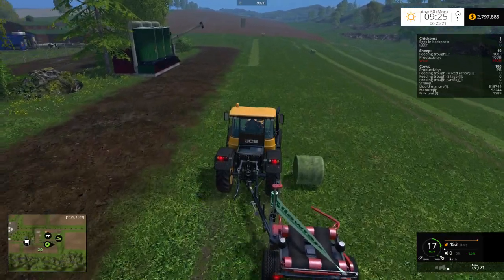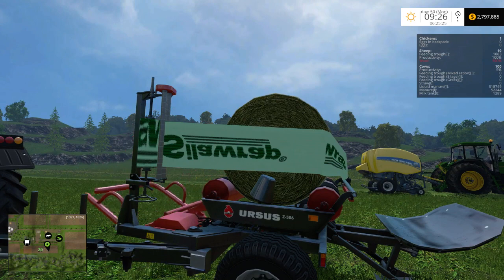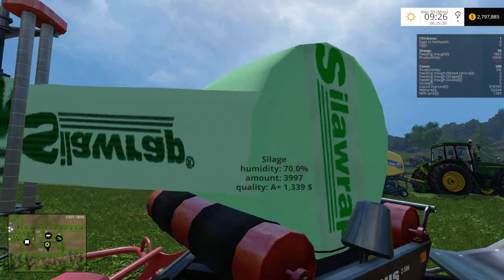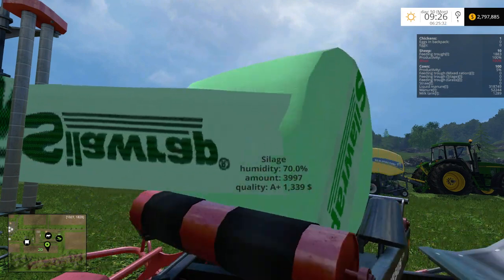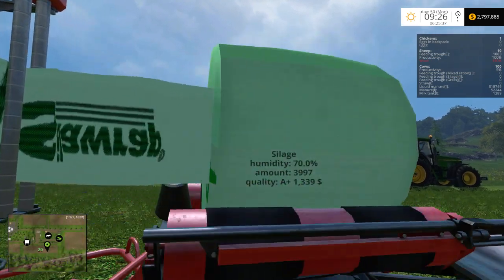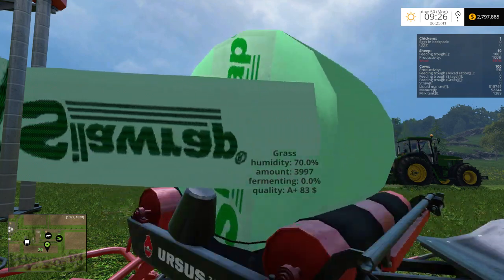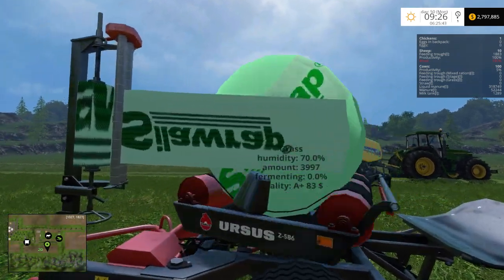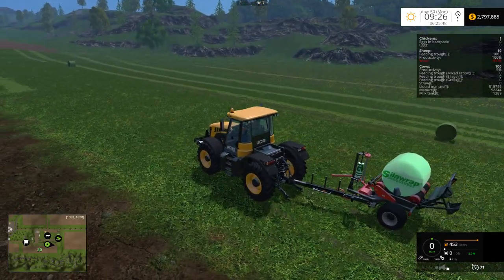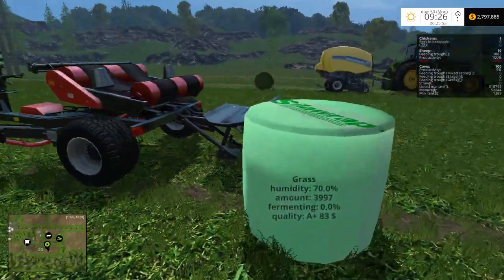Here is the green wrap — that's what it looks like. You can see the numbers on it a lot better on this one than you can with the black color, only because the text on the black one is itself black. The green looks pretty cool. So that's what the green looks like.